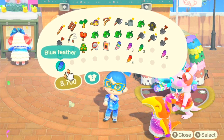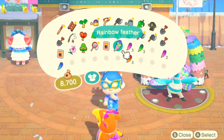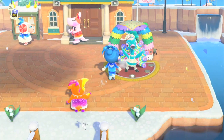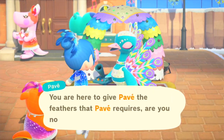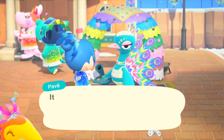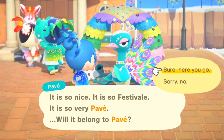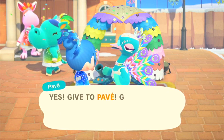Those are all the types of feathers you can catch. Now you see I have this rainbow feather — you're gonna get that DIY from Pave the first time you talk to him. And if you give him this feather, I think he's gonna give us the DIY. He can tell I have a rainbow feather. Also, if you have three of the same color feathers, he will give you a furniture piece in that color feather.